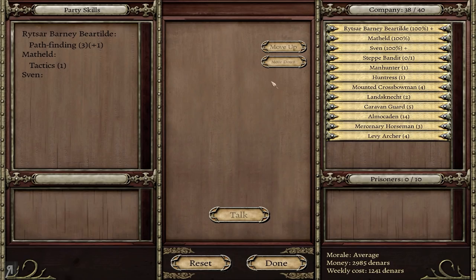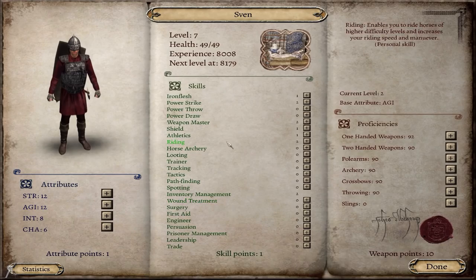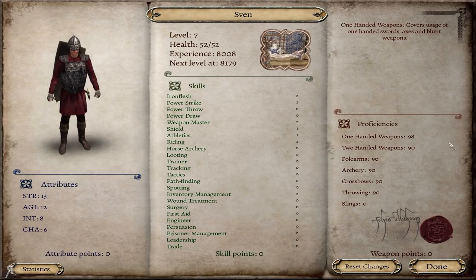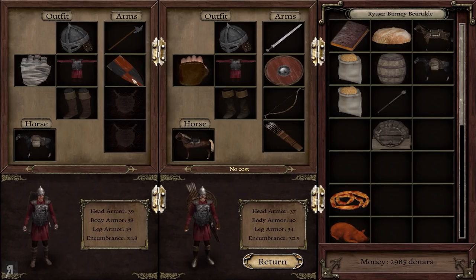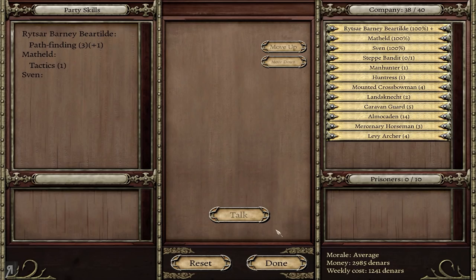Do we have any companions that actually do looting right now? Sven doesn't really have any looting skill to speak of. Basically, what I'm going to be doing with companions is making them into combat companions unless they're already specced into something like pathfinding, spotting, or tactics. If they are just combat companions, we're going to give them as many combat-oriented skills as possible and just have them do that.